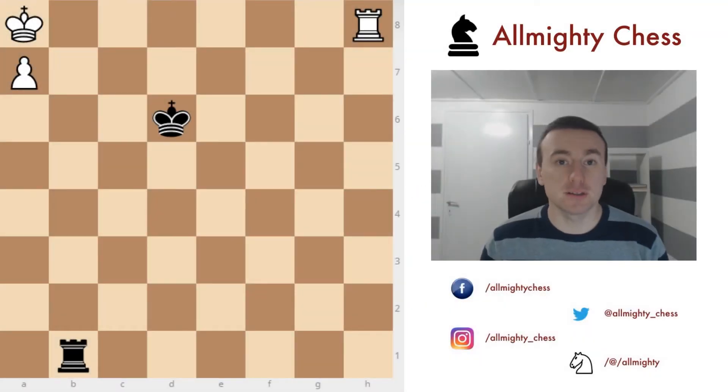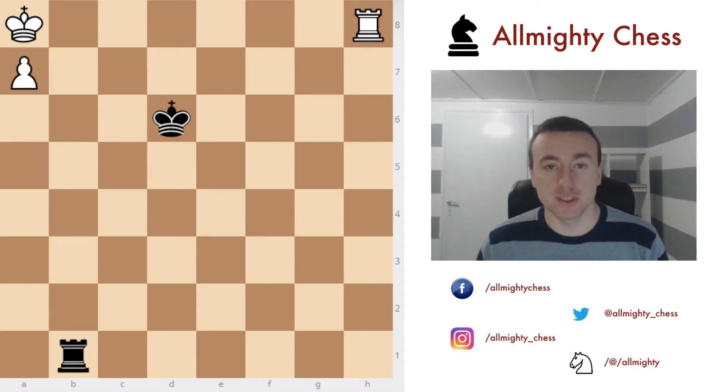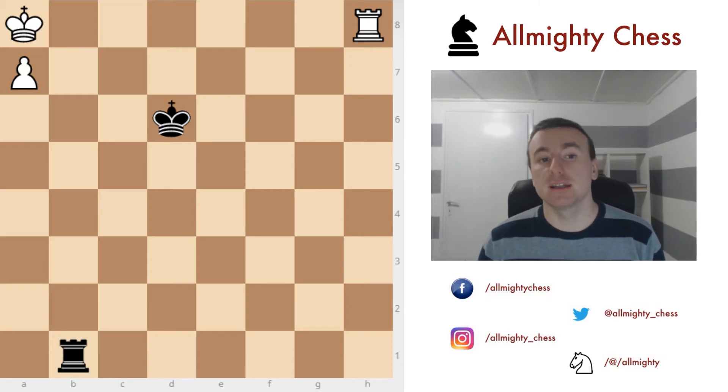Hi all, this is Jan Almighty and welcome to this video. In this video we are going to be covering rook endgames, specifically where we have a rook and a pawn against a rook. This is a very standard endgame — I've encountered it many times in my chess career, so it is pretty important to know how to play it. We'll see how the king or the rook will be in front of the pawn, and whether you can play to win or if it's actually a draw.